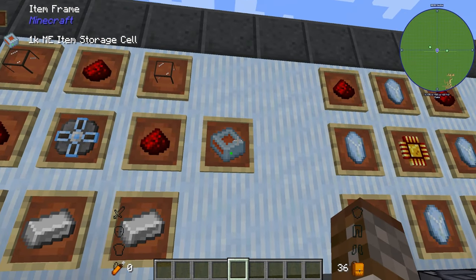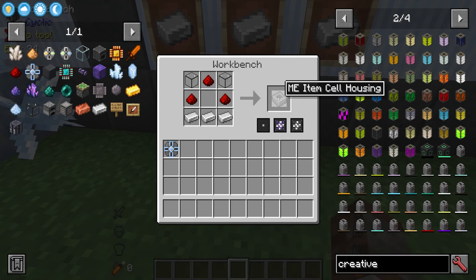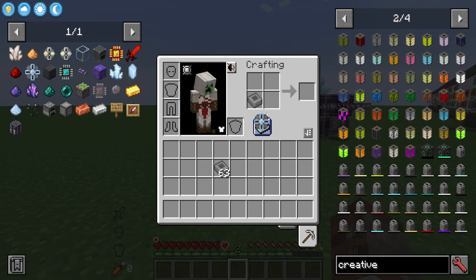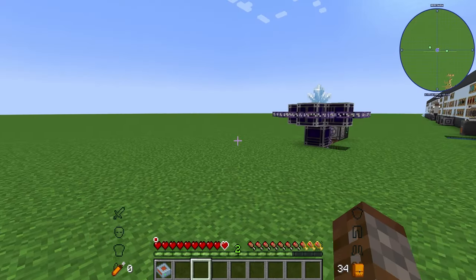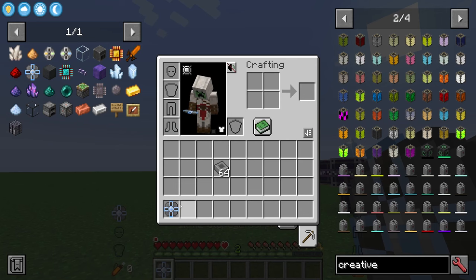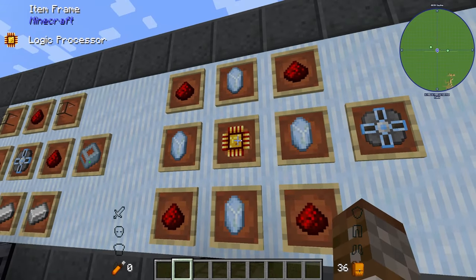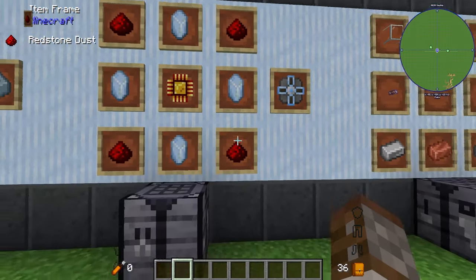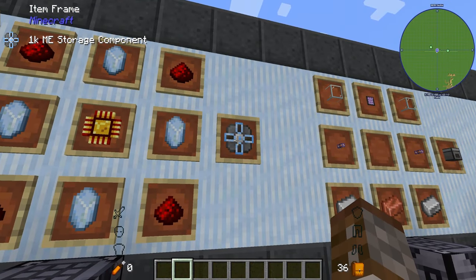This crafts your storage cell right away, but you can also craft just the housing without the component and then combine them later in your inventory. To make the storage component you'll need a logic processor, four Certus Quartz crystals, and redstone dust — this gives you one 1K component.